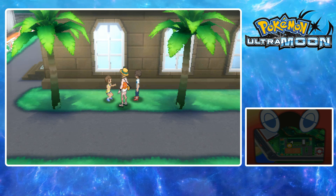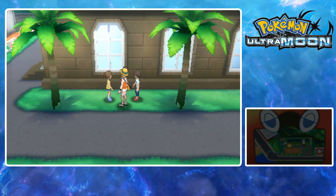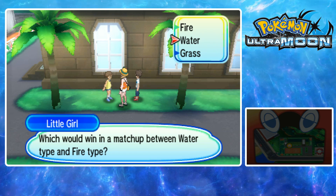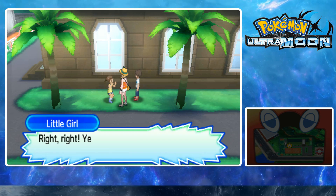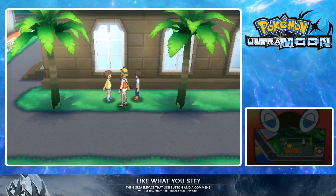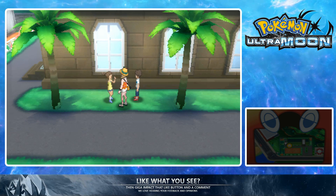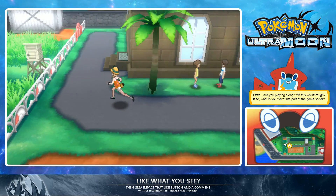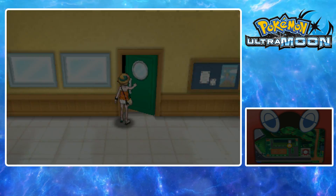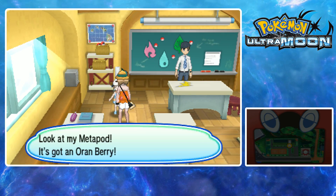Maybe we already did this one. Sometimes it resets if you walk back inside. Talk to her again — yeah, do it three times. The last one should be Grass. We're missing something — what are the classrooms? In here — there he is! Battle me, kid. He gave us an Oran Berry then decided to battle.